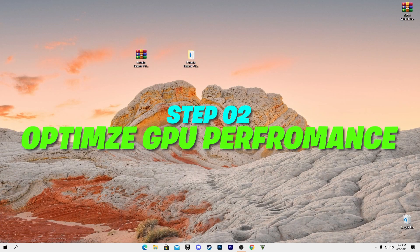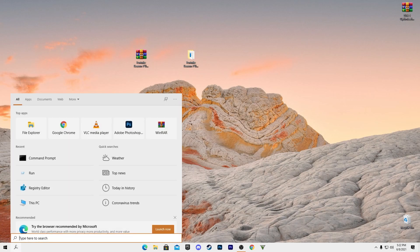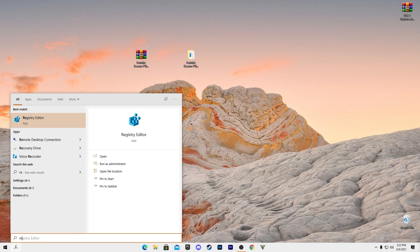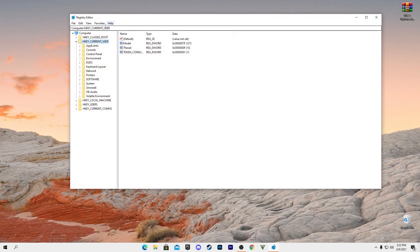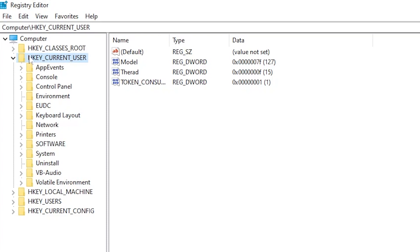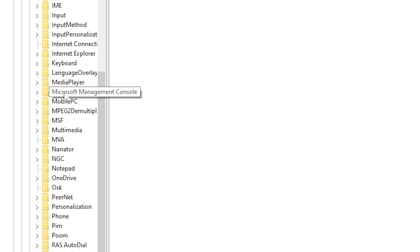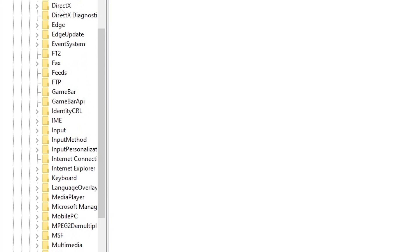After finishing all the optimizer steps, close it. Now we will optimize Windows registry files manually. Open Windows search and type 'Registry Editor', press Enter, and click Yes. In the Registry Editor, navigate to HKEY_CURRENT_USER, then Software, then Microsoft, then DirectX. Press D on your keyboard to quickly find the DirectX folder.